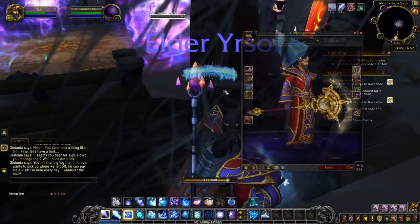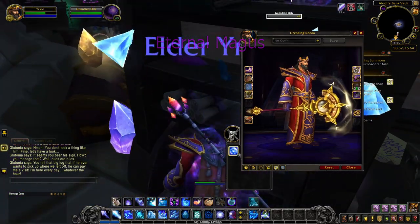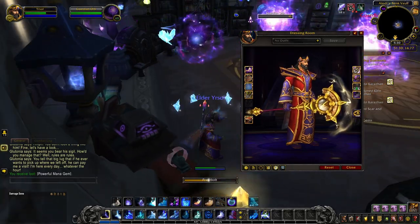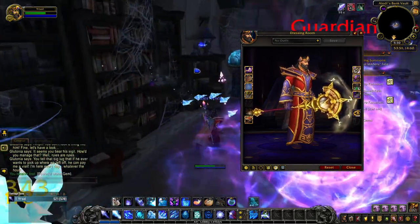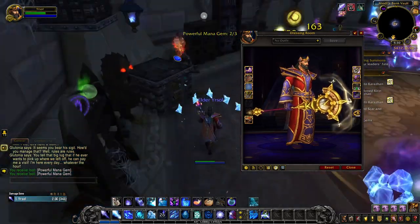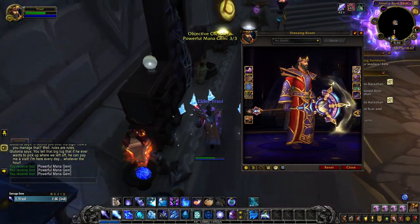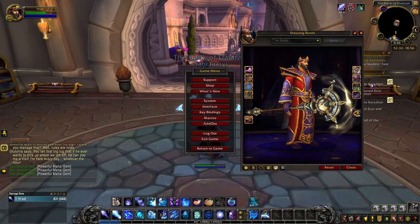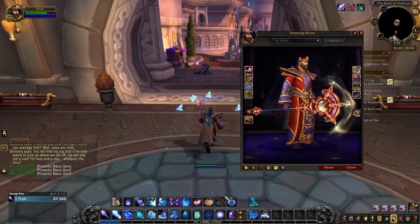The Mage Tower challenge for Arcane Mages, named the God Queen's Fury, rewarded players who completed it with the Eternal Mages artifact appearance. As with all other classes, the Mage Tower challenge can no longer be completed in Shadowlands, as the challenge was a feat of strength. If you succeeded in the challenge back in Legion, you'd have unlocked Eternal Mages in a golden color, and you can still today unlock the three other colors. For the purple tint, you must complete 10 different Legion dungeons — this can be done alone or with others on any difficulty. For the silver tint, you must win 10 rated battlegrounds. And for the red tint, you must defeat Kil'jaeden on heroic difficulty.